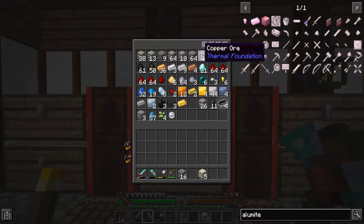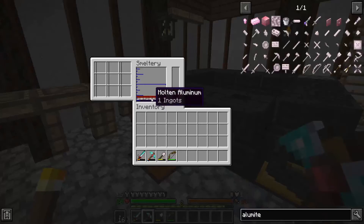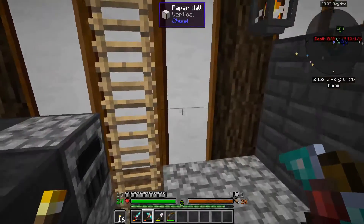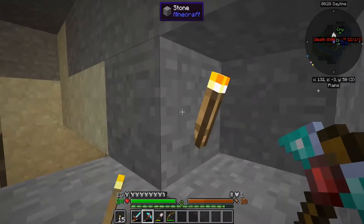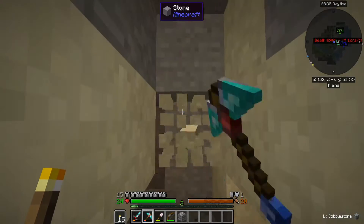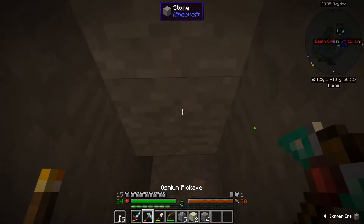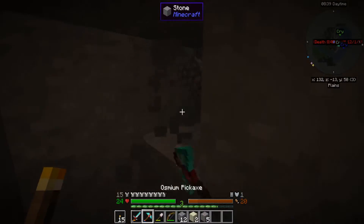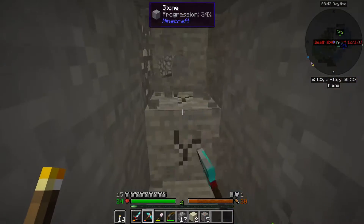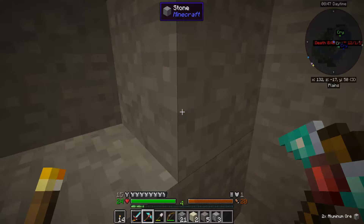We got quite a bit of copper though, that's pretty handy actually. We got one ingot of molten aluminum - oh, not Alamite. Derp. Can I find something besides copper please? I mean, I'm not complaining about the copper, I'm complaining about the lack of aluminum. Got me three - one short.